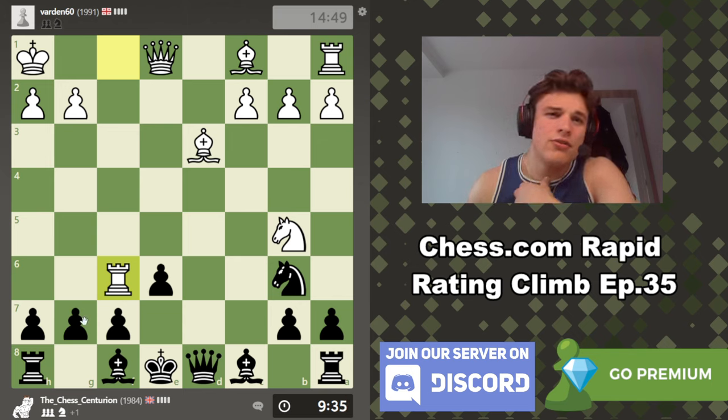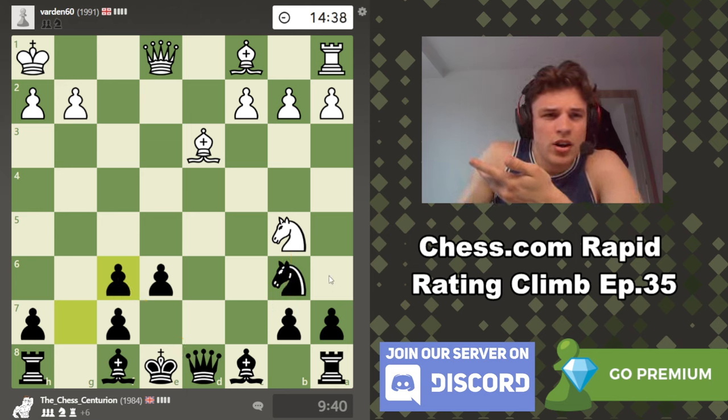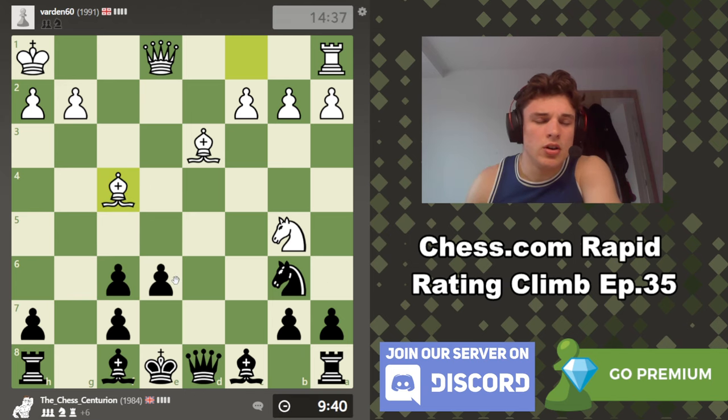I think white has just given up and he's just throwing pieces at us, because this doesn't do anything. If I take with the queen, he gets a knight c7 check — even then I'm fine, because if he takes, we take back and we're up probably a piece since he sacrificed the exchange. But yeah, this just doesn't work. Now we even have e5 as an option to block the diagonal off, but knight d5 looks easier.